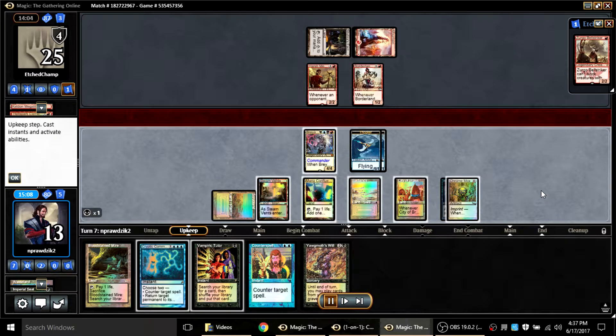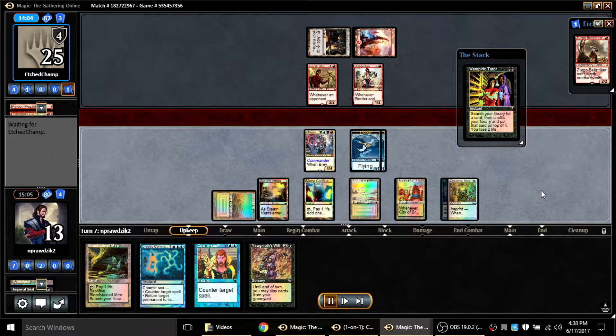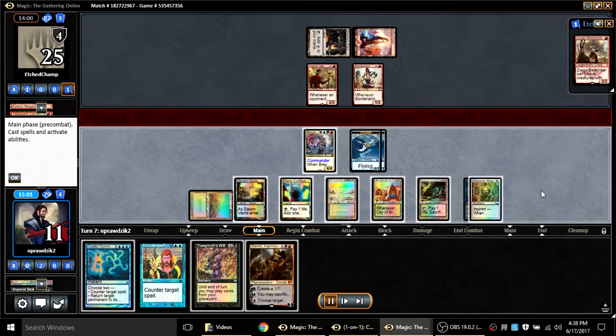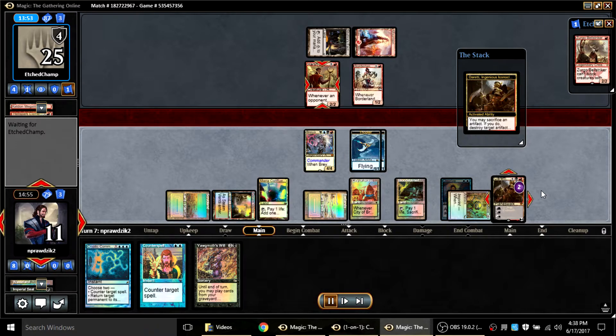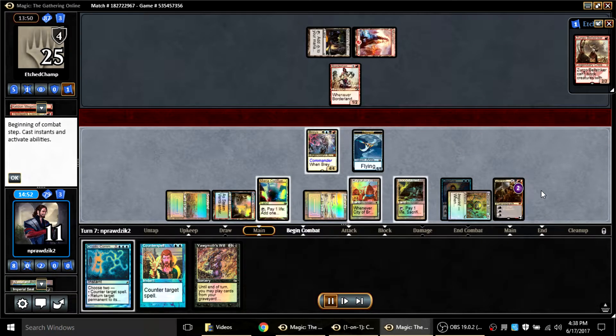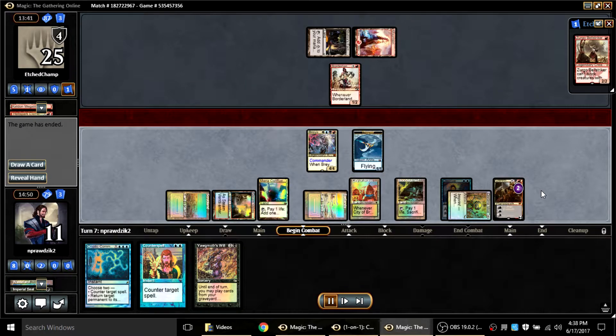He bolts my card-drawing engine, which is really interesting — I don't see red do that too often. A Painful Truths against a red deck is often a bad idea, but not always and certainly not when you're in the driver's seat like I am here. My opponent's having big problems so I add to those problems by tutoring up a Duergar and killing Harsh Mentor — his mentor has done precisely zero damage to me over the course of this entire game.